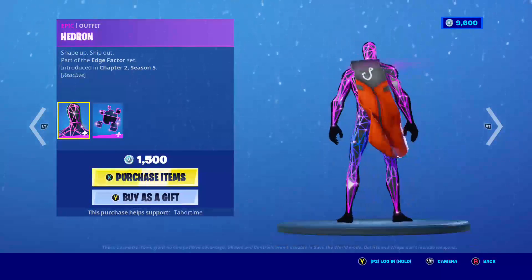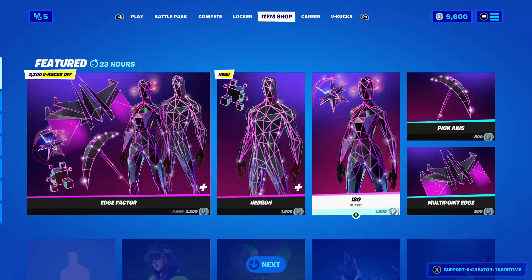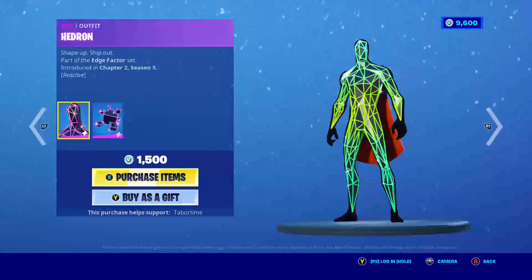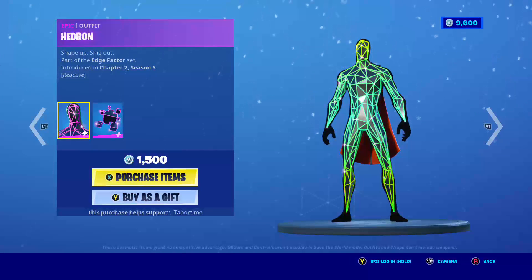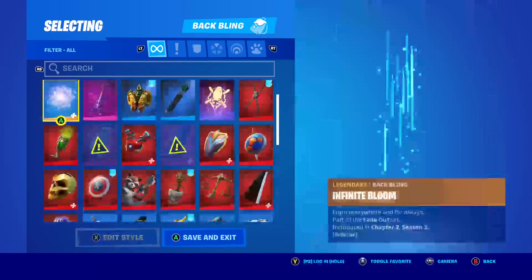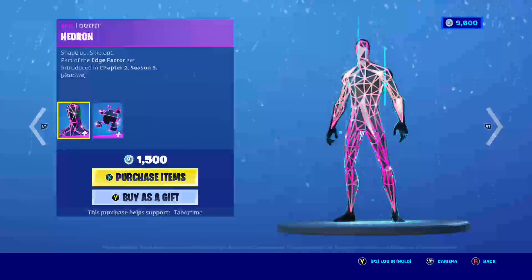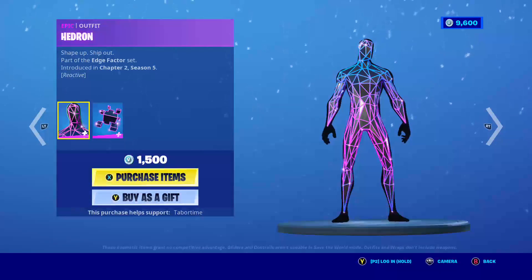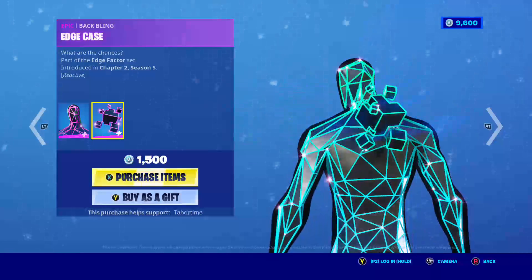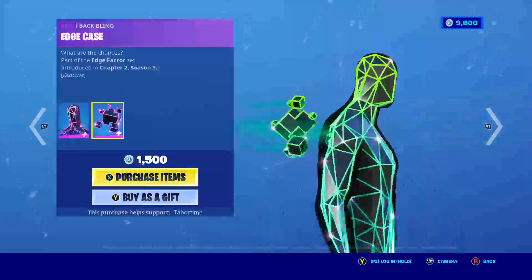Let's see what the skins are. This skin kind of reminds me of Party Royale. His name is Headron. Let me take off my back so I could see. Then that's that skin, and here's his back bling called Edge Case. It kind of goes in with this character — it does the same color. I kind of like it.